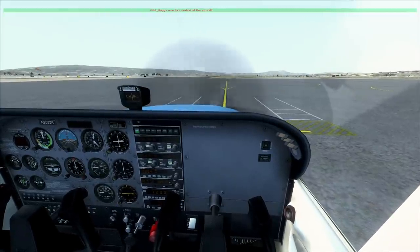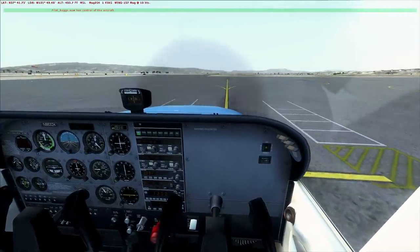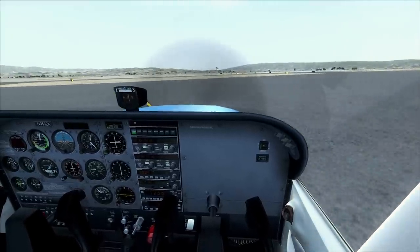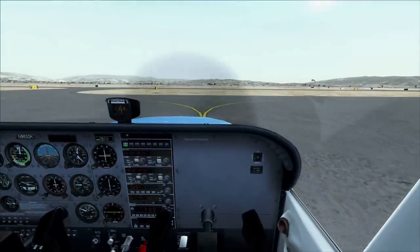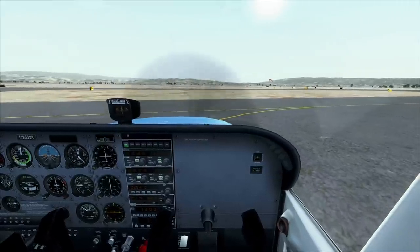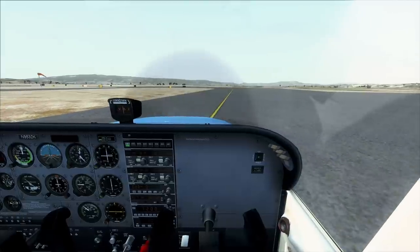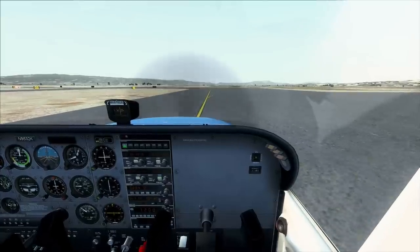Let's just go ahead and taxi down to the runway seven left. Wind should be kind of the same as before — now they're at 157 at 10. We'll still take off on seven left. Da-da-da-da. Set our instruments, looks like we're good.